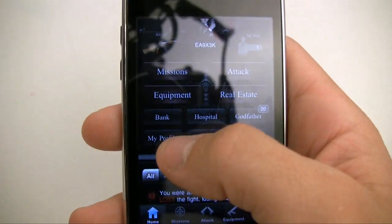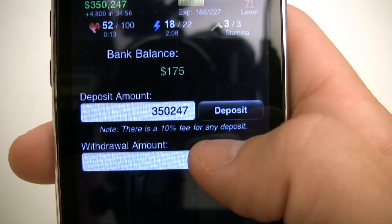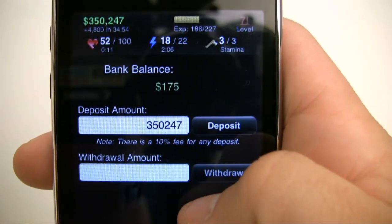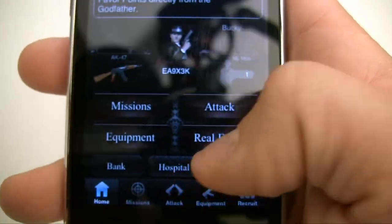Anytime someone attacks you, they can take your money. If you want to keep it safe, you can put it in the bank. That's all the bank is — whenever someone attacks you, they can't take your banked money.